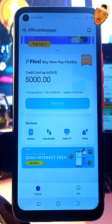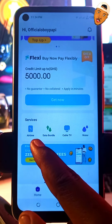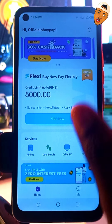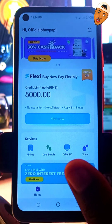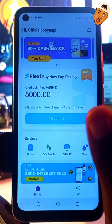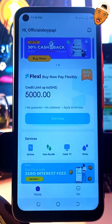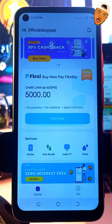Down here you can see their services: buy airtime, data bundle, cable TV, and pay water bills with this app. Aside from the 30% cash back on data bundles, the first 10 airtime top-ups also qualify for 30% cash back — so it's not only data bundles, airtime purchases get 30% back too.